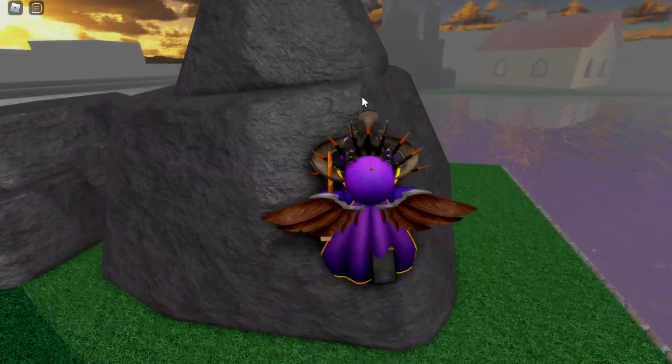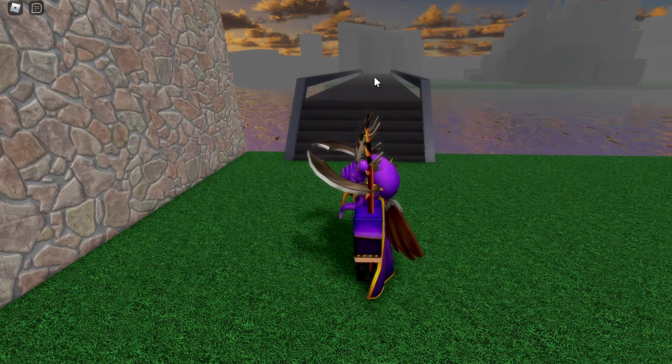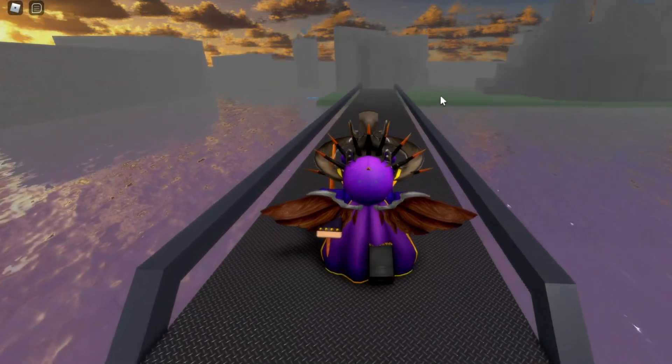Once you reach this little rock in the corner, turn left and hover to this little bridge over here that goes across. Then once you reach this bridge, use it to cross over to the next island.